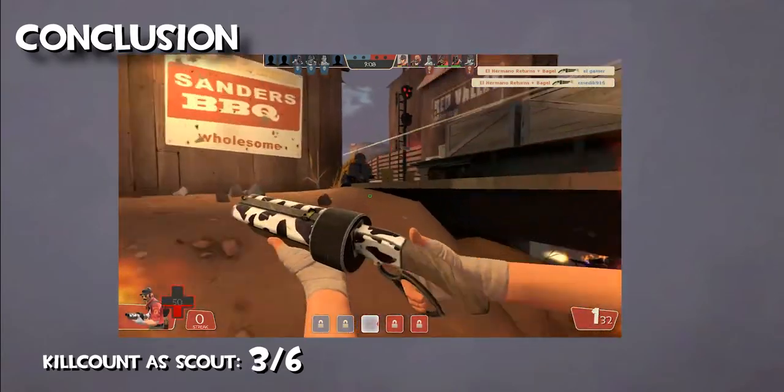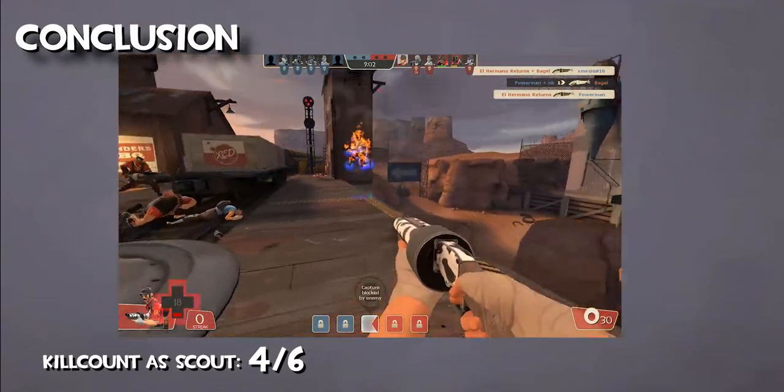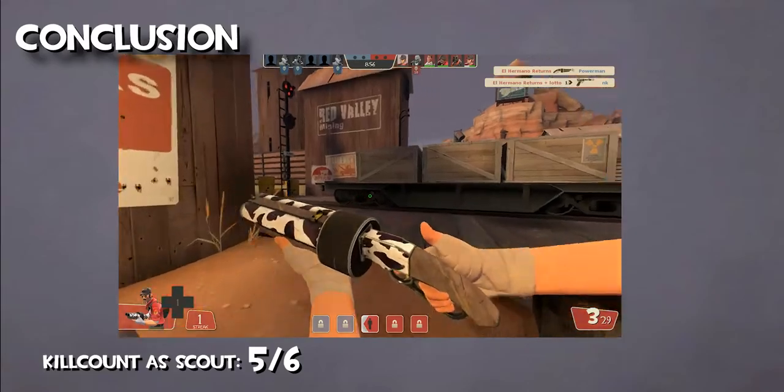Scout is one of the most straightforward classes in the game, making him easy to pick up for beginners. However, he is one of the most difficult to get good at and even master. Since most of his fights require good accuracy, positioning, and movement, his skill ceiling is one of the highest in TF2.